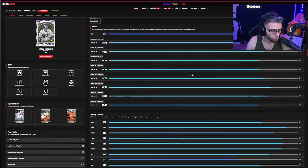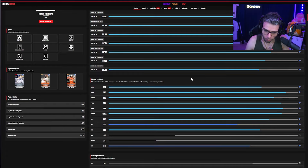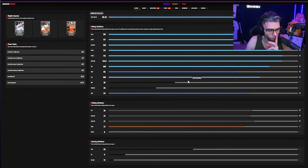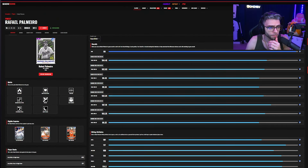Rafael Palmeiro: super slept on. He's 117/101 contacts, 115/114 power, 106 vision, 100 clutch — a little lefty boost never hurt nobody. Fielding's not terrible, gets to gold at P4, reactions a little low, but I think swing carries him here. Very very solid — I'm going to go A tier.